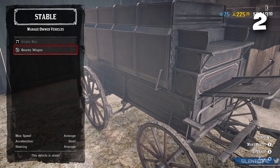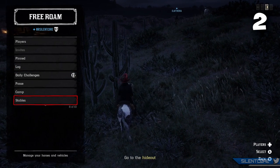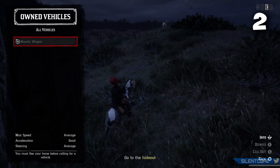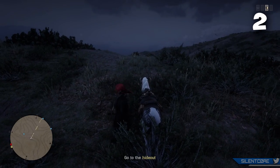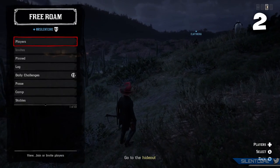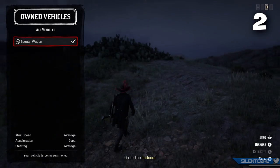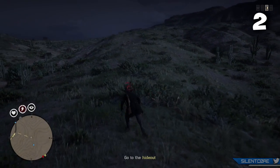You cannot have the Bounty Wagon and your horse called at the same time. This was probably the biggest disappointment for me since having to choose between the Bounty Wagon or your horse is sometimes quite a hard decision. This goes for all ownable vehicles and wagons. You have to dismiss your horse before you're allowed to spawn an owned vehicle. To do this, go up to your horse, interact with it, and choose flee. Then to spawn the Bounty Wagon, hit left on the D-pad, go to stables, vehicles, owned vehicles, and from there you can spawn your wagon to your current location.